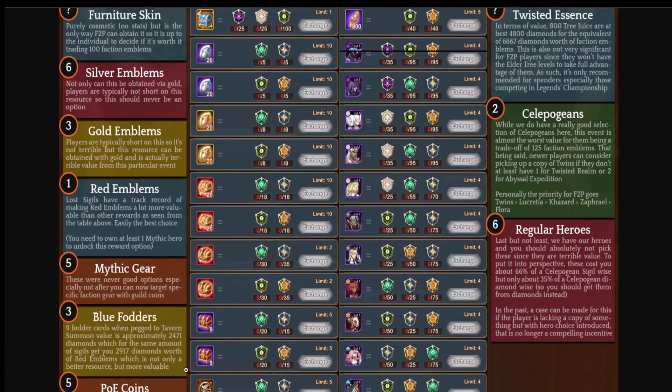With the changes to the gold emblems — instead of 10 in the store every reset, you now have an option to get 20 gold emblems per reset — this puts gold emblems a little bit lower on the list. I would prioritize number three as blue fodder, especially on our pay-to-win account where we have lots of elite-plus copies of heroes like Kelthar and Thorin. Blue fodder takes clear priority as number three. If you're seeing more maxed-out heroes, gold emblems might offer slightly more value.